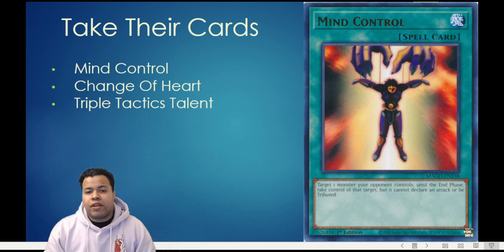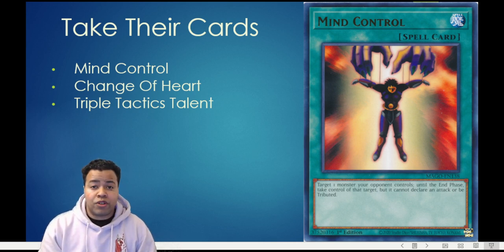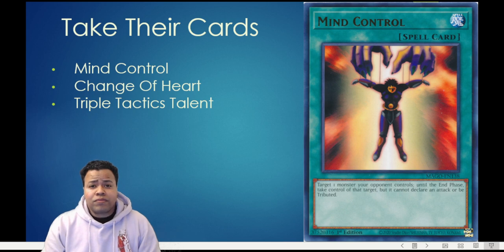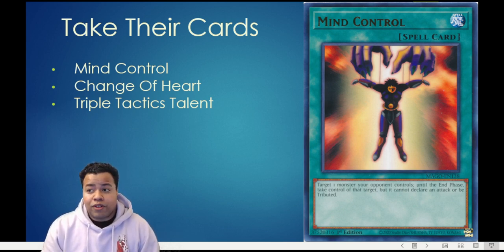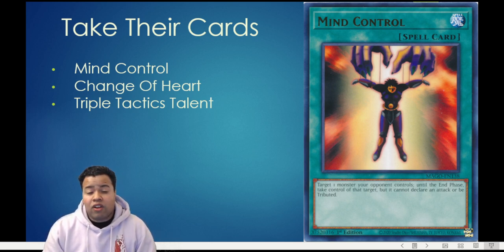Another cool option is Triple Tactics Talent because it doesn't target — you can just declare that you're going to take a monster, and if your opponent doesn't destroy the Shangri-Ira or the Arise Heart, you can take either one. Enemy Controller will also be a fantastic way to dodge Kash Tira Fenrir's targeting removal ability: if they go to remove a card with Fenrir, you can chain an Enemy Controller and take control of the Fenrir, rendering that completely worthless. Thanks to cards like Triple Tactics Thrust, all of these normal spells are more accessible than ever — all it requires is for your opponent to have activated a monster effect, and Shangri-Ira fulfills that requirement just by summoning another monster in the standby phase.